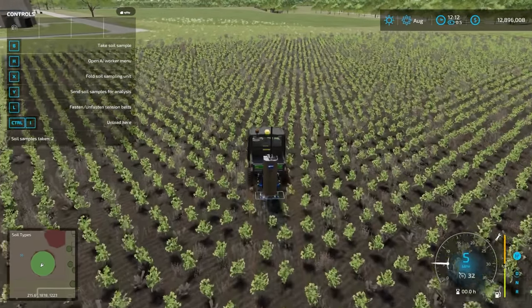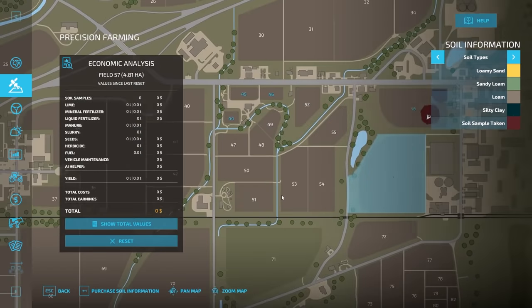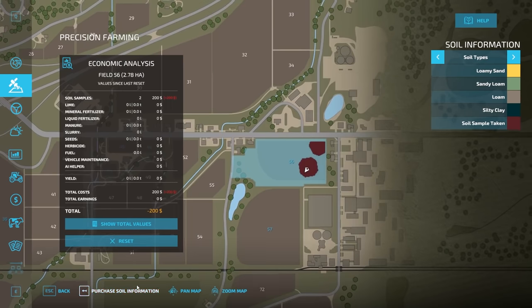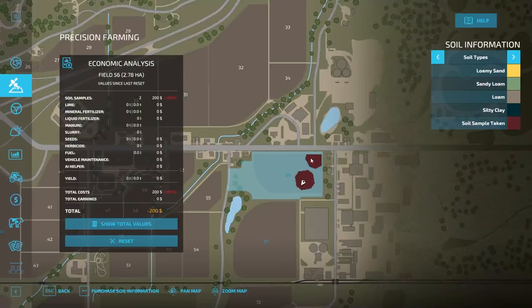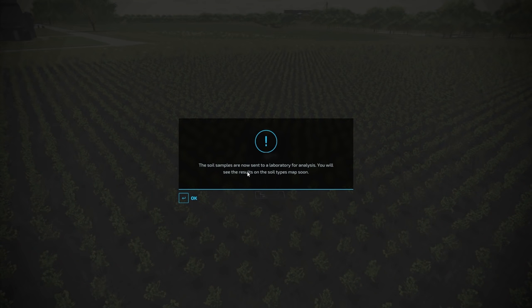Fold the scout back up to return the map to normal. In the precision farming menu you can see the total soil samples taken. From here you can purchase soil information or send samples to the lab. In the upper left-hand corner hit Y to send soil samples for analysis. You can see the economic analysis for this field updates — 200 dollars total cost so far, tracking total cost versus earnings. Hit Y to send it to the lab and it will confirm the soil samples are now sent to a laboratory for analysis.